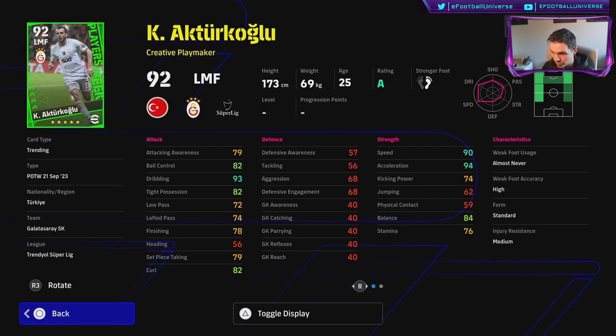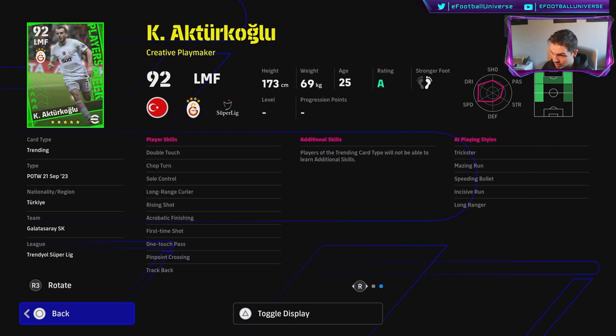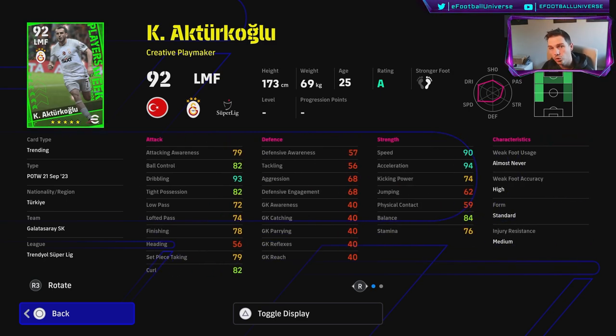Turkoglu is a left midfielder, left winger-style player with 90 speed, 94 acceleration, 93 dribbling — double touch, sole control, chop turn, one touch pass. You know what you're getting with these guys, but they're a dime a dozen. There are so many good wingers in the game now — they practically give you free Neymar today, it's crazy.